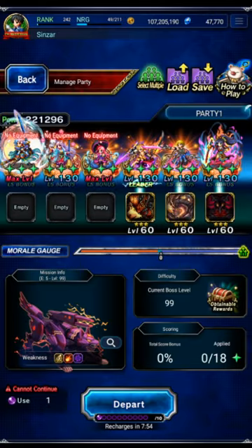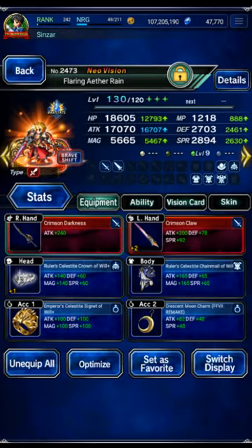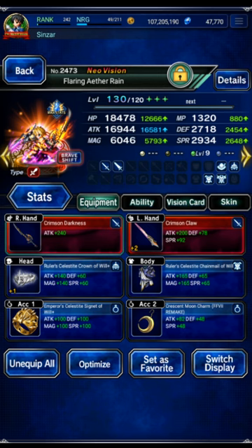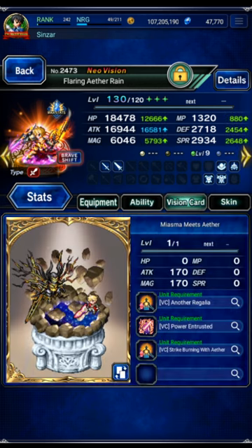Kaito, Tsukiko, and Melissa are all naked. Rain is on Ifrit with the overcap Espernode. In shift form, he's maxed on everything — maxed LB, maxed Demon, maxed Machine.